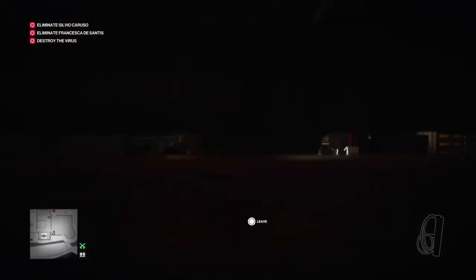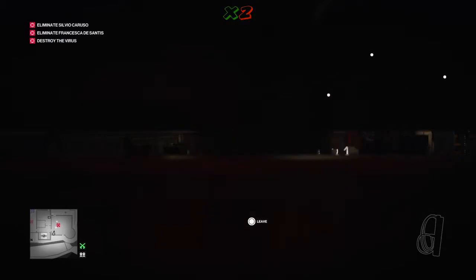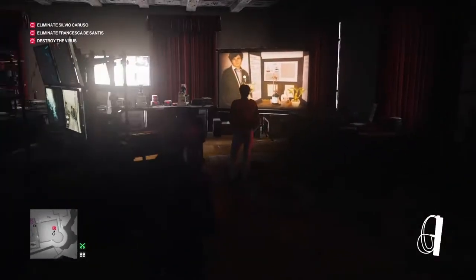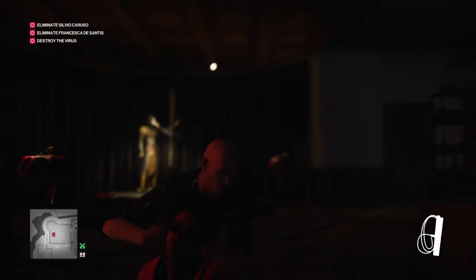Now we wait for Caruso to make his way back into the observatory. He pretty much turns around from wherever he is and heads back in here. He's going to stand around wondering why one of his old videos is playing, then dismiss his guards and reminisce for a few minutes. That's our opportunity. The guards are just leaving now — one out the front door, one out the side door. We're gonna casually walk up behind Caruso, strangle him with the fiber wire, and drag his body straight back to the box.